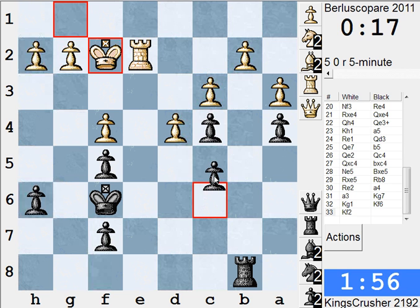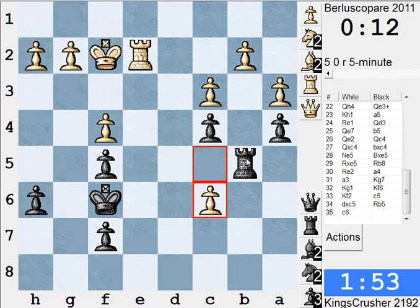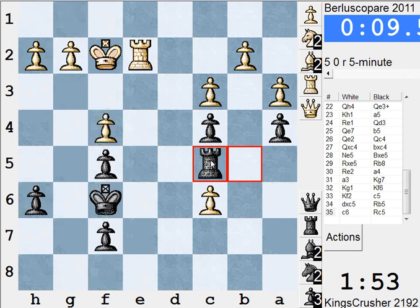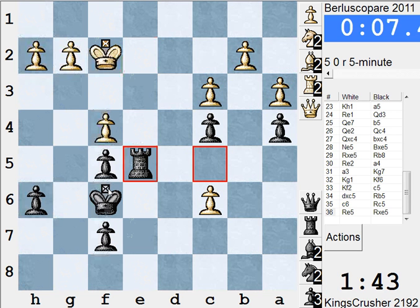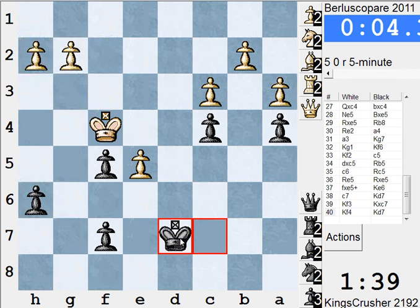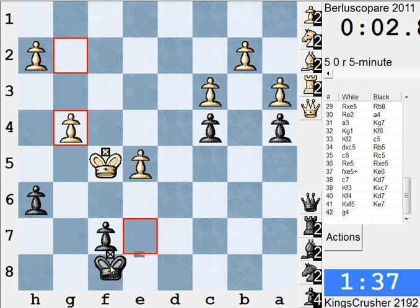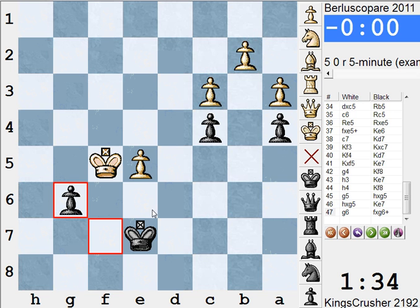Now c5 here. The problem with his game is he's only got 10 seconds left. The problem with my game is I've just got a lost position after that. I have to play here otherwise he's queening. Actually I think if Qe6 I'm picking off that pawn - that could have been a blunder there. If I'm winning that pawn I'm probably winning this ending very easily. Takes Ke6 - it's a winning ending.